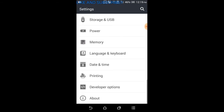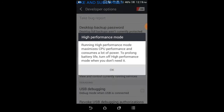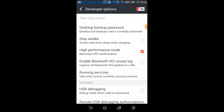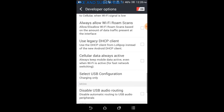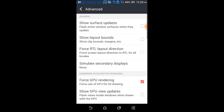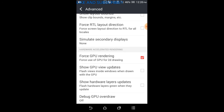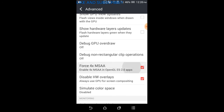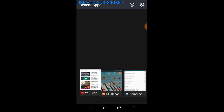Go to Developer Settings and scroll up. If you are an HTC user, you can enable High Performance Mode. If not, scroll up to find 'Advanced' — it's not always there, but sometimes it is. Then enable 'Force 4x MSAA' and make sure 'Disable Hardware Overlays' is selected. This will really boost your gaming performance.